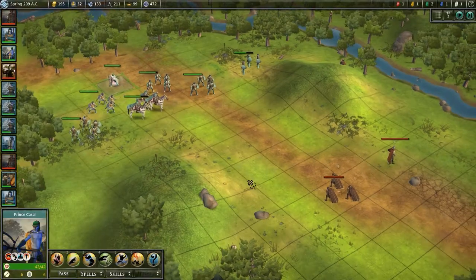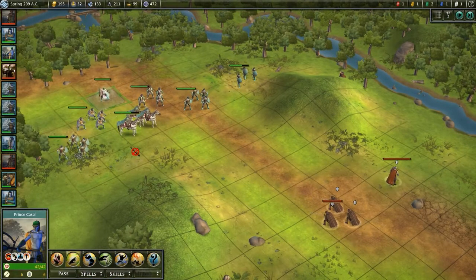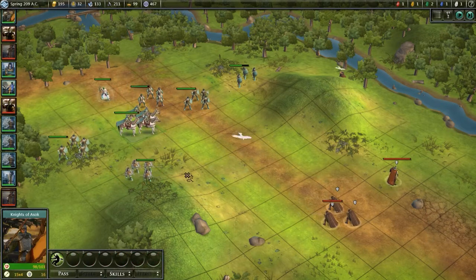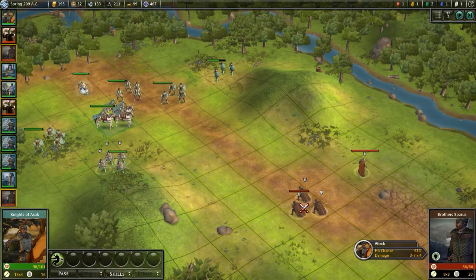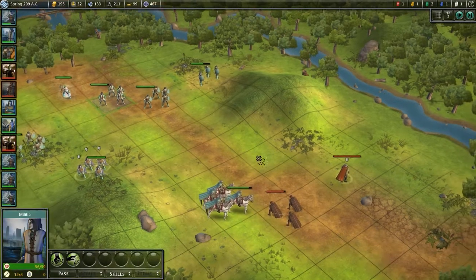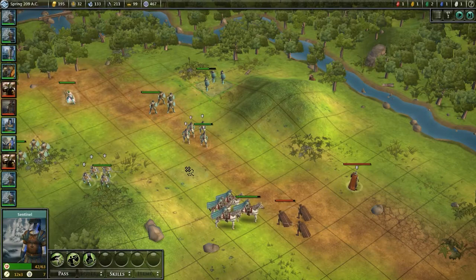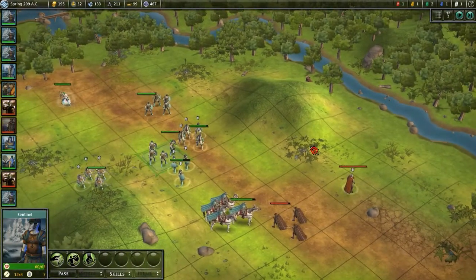I could hold back and defend the city, but I'll actually move out and kill Cullen himself. That should be possible. I'll also get the chance to heal up my units a little bit. Let's move out. Can I reach them? I can reach them, very cool. We will not be able to finish off the Brothers Sparrows - not even close it would seem. Anyway it doesn't really matter, I'm just gonna move out and see what he can do against me.